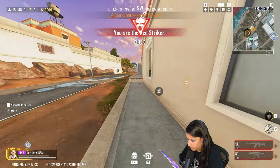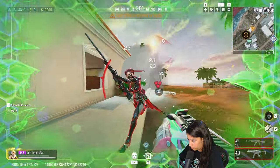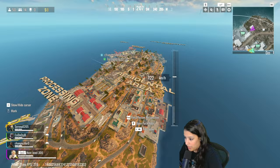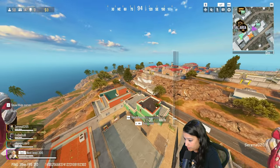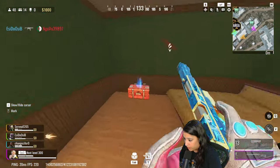We got two out of four down. As you can see, a lot of people have diving trails now, which is very nice. There are a lot of people at Residential — like, what is this lobby? Everyone's dropping at Residential.